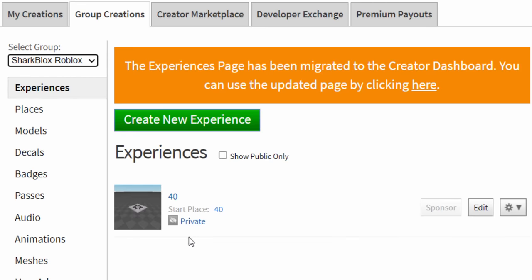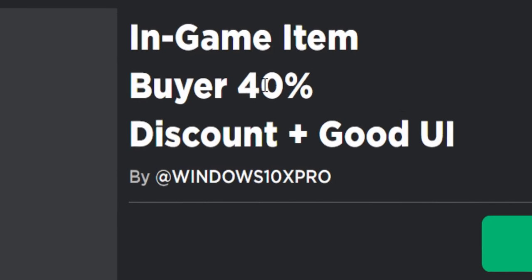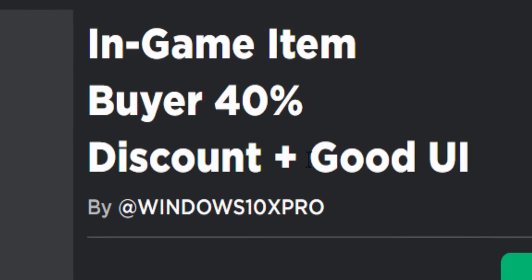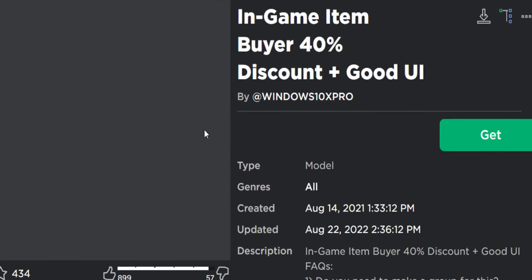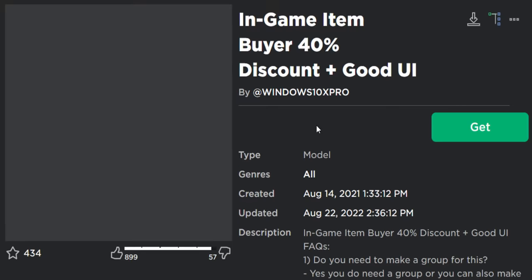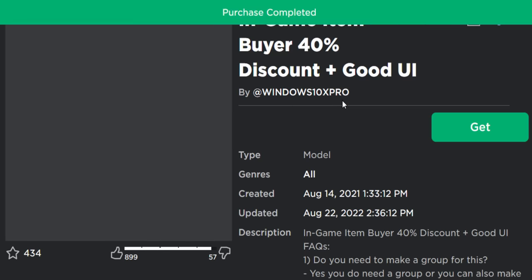If you refresh the page and you're still on your group, it should now say you own an experience — and that's exactly what we wanted. So now it's time to get the script model. This is the in-game item buyer — 40% discount — and it's had a good UI update. Made by Windows 10 Pro. This wasn't made by the same guy in my previous video, but this script is the updated version and it's very well made. It's free.